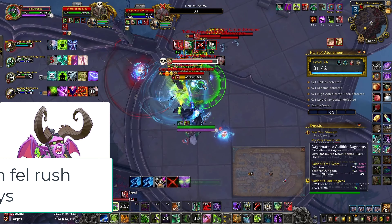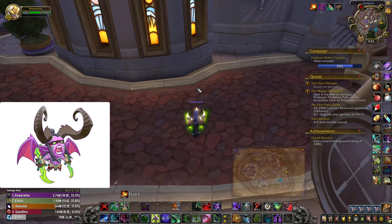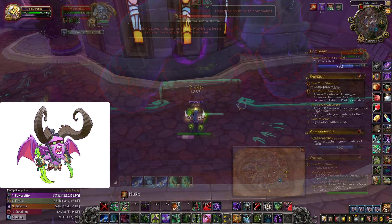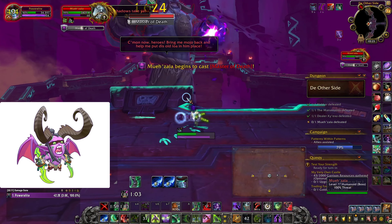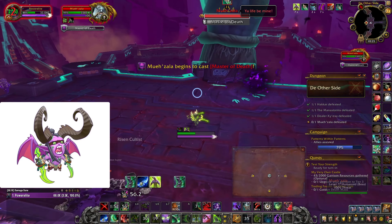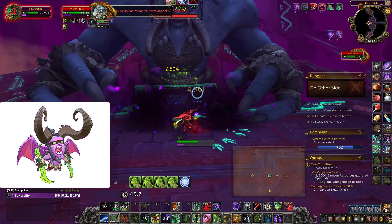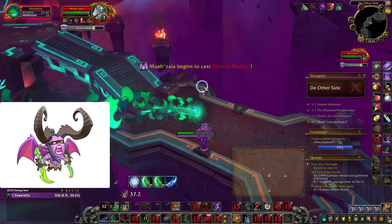Tip number one: you can Fel Rush sideways. I learned that as I was playing my Demon Hunter more and more. This comes super handy if you're fighting wide bosses, which includes raid bosses as well. If you're fighting bosses like the final boss of DOS and you Fel Rush forward, you're gonna waste half a second to a second of DPS because you'll have to turn, Fel Rush forward, and then turn again — missing free auto attacks. What you can do instead is hold your strafe left or right button and then click Fel Rush — you'll Fel Rush sideways without losing a single millisecond of DPS.